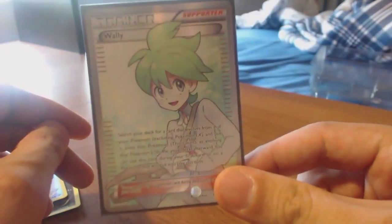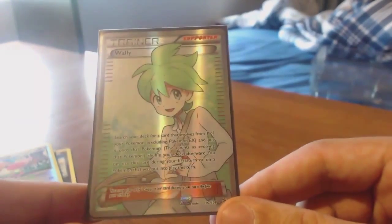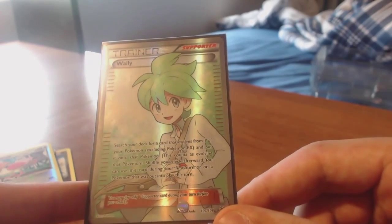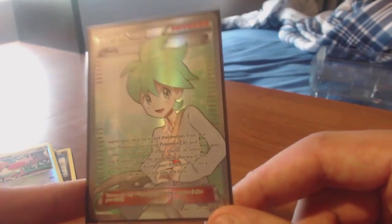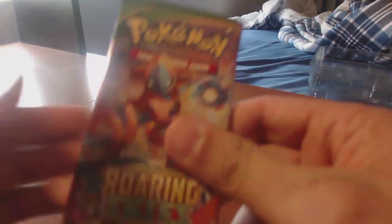Full Art Wally! Coincidentally, I only need one uncommon from Roaring Skies, and the uncommon I need is Wally. It wasn't an EX — I saw the shine but it's a Full Art. It's a good Full Art: search your deck for a card that evolves from one of your Pokémon, excluding Pokémon EX, put it onto that Pokémon — this counts as evolving your Pokémon. Shuffle your deck afterwards, and you can use this card during the first turn that Pokémon was put into play. An EX would still be nice, but I won't be disappointed now because I got Wally and a Holo Crawdaunt.